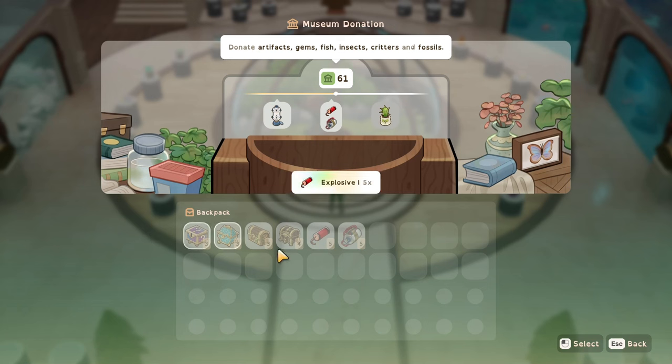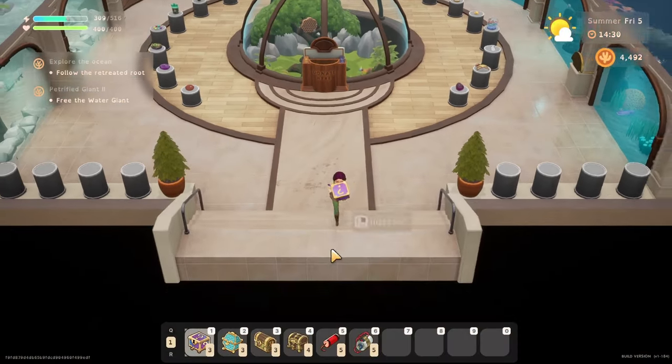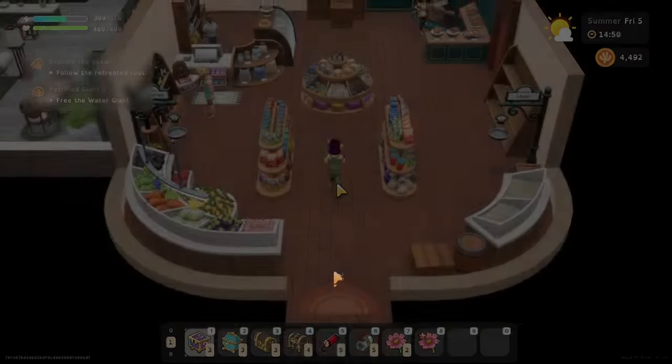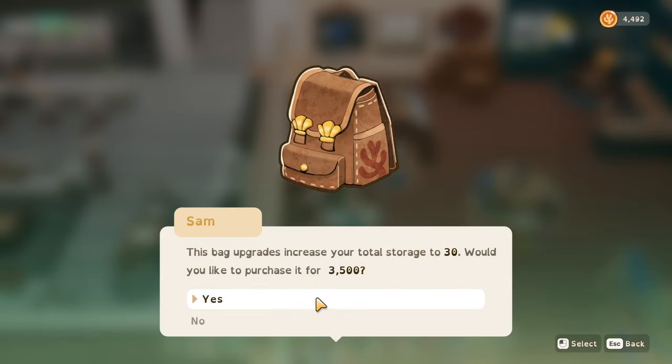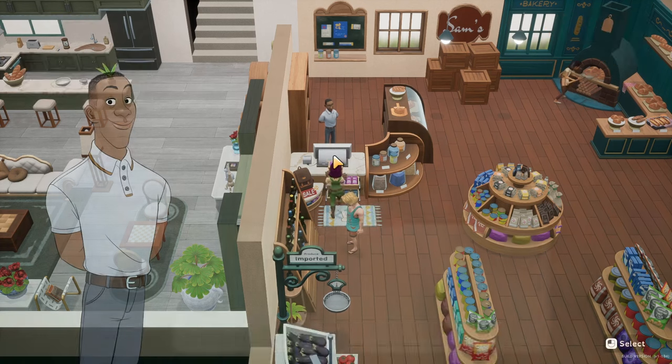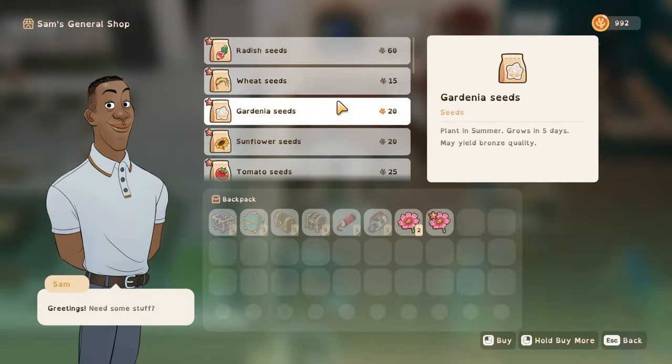Ta-da - 61 items and we got explosives and vortexonators. We're going to go get the new bag. The new bag costs - upgrade bag - oh, that's more expensive than I expected: 3,500! However we have been hitting our limit quite a few times, so I'm going to get the new bag, though we shouldn't need it too much for a while.